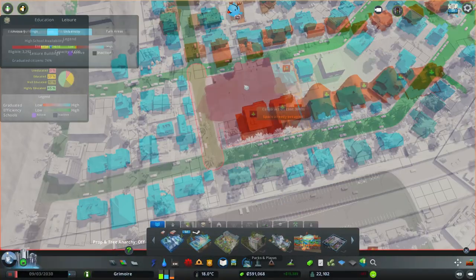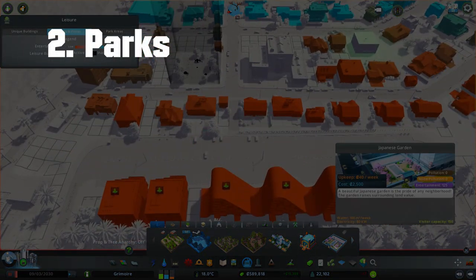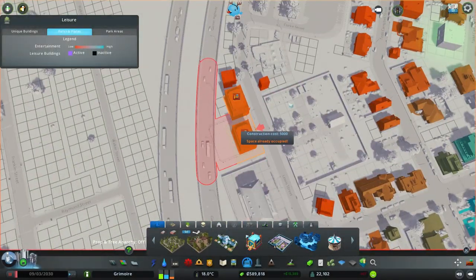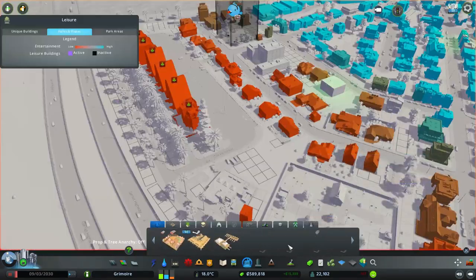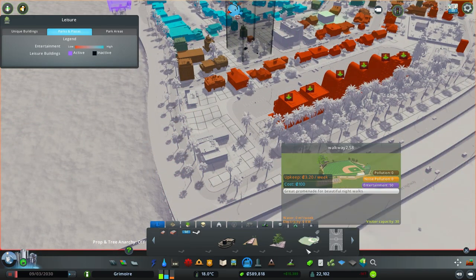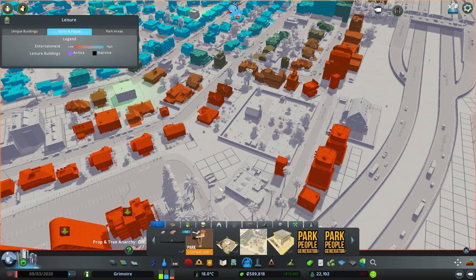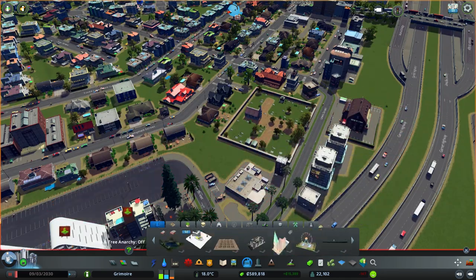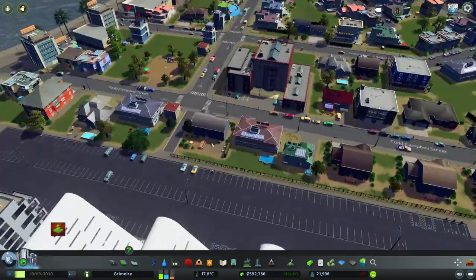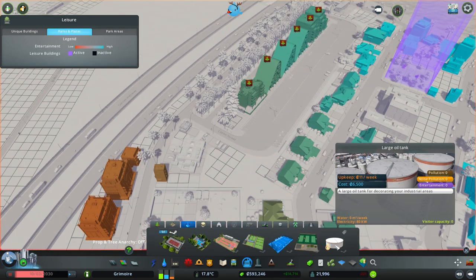Tip number two: build a lot of parks nearby the zone you want to increase land value in. Who doesn't want to live near a green park? Everyone wants to live somewhere with parks, playgrounds, plazas, and access to lots of activities — green spaces where you can walk in the afternoon, do picnics, walk the dog. It's something everyone wants, and in this simulation it's something you should absolutely have in mind.